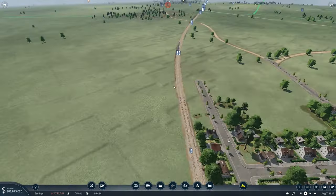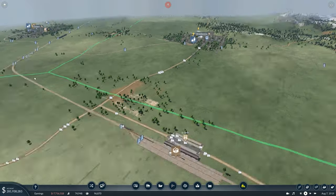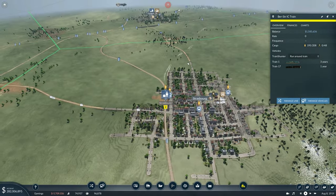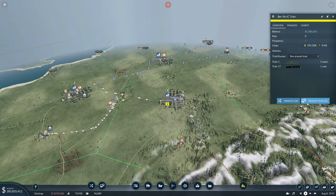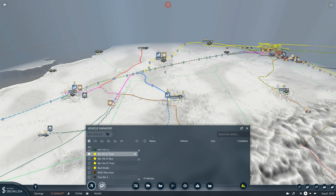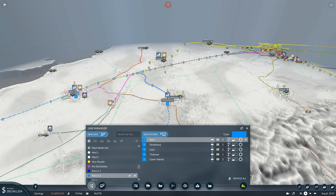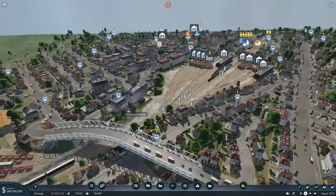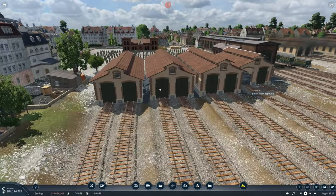Luckily we've got some trains left over — it used to be a train that went from Strasbourg to Berlin but it's gone now. We'll send these guys back to depot so we can delete the Berlin to Strasbourg intercity train line. Let's be honest, it wasn't really an intercity train anymore — it was getting so outdated it was becoming as slow as a commuter train. Now we should have plenty of trains in storage.